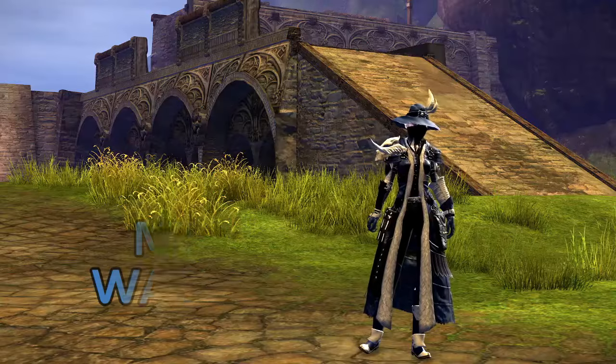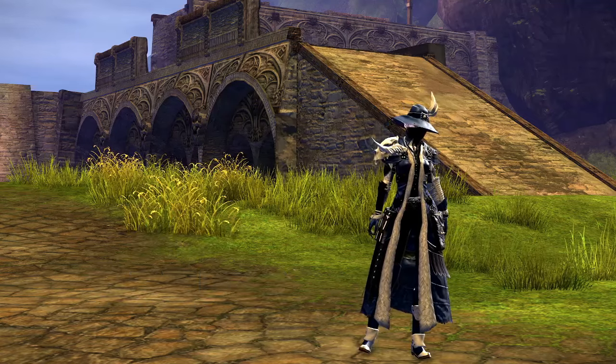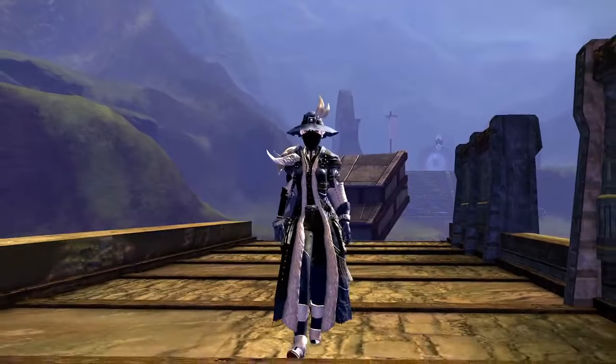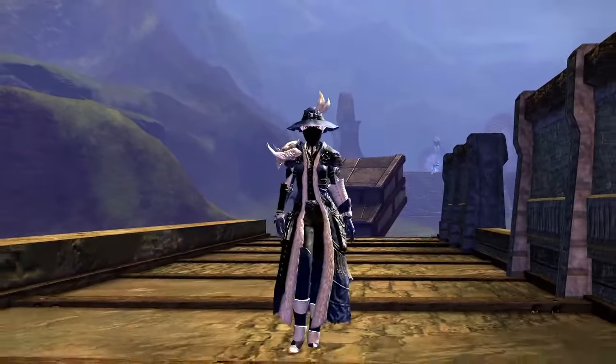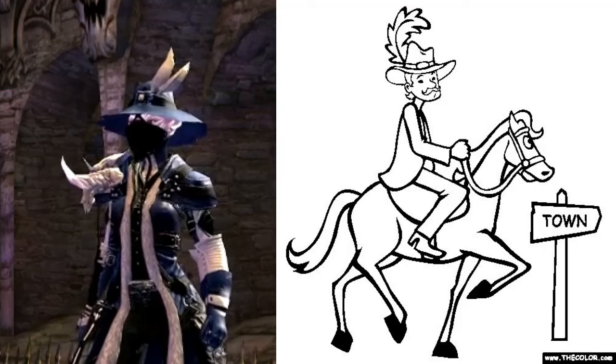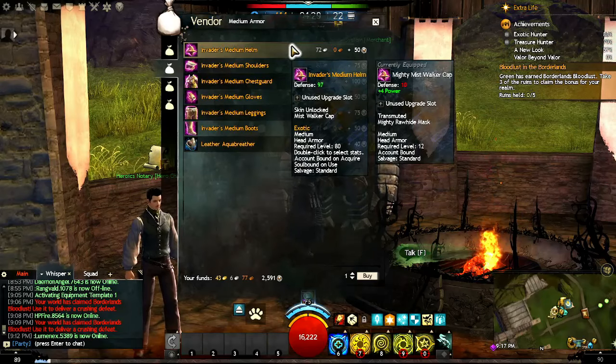Mistwalker — I tried to pick various armor sets based on the ways to unlock them, and decided on this one from World vs. World. It has more of an outlaw mercenary look, while still having multiple pieces that can be used for fashion, like hunter, or going more ritualistic with the bone shoulders. Mistwalker armor sets can be bought from the Unified Vendor System NPC in World vs. World using a combination of gold and Badges of Honor.